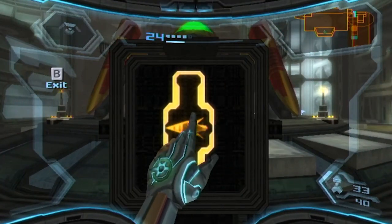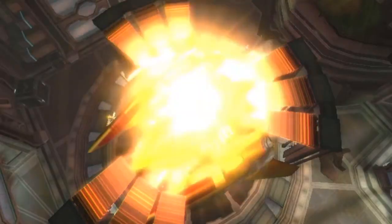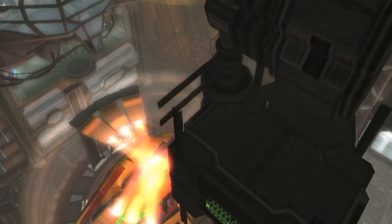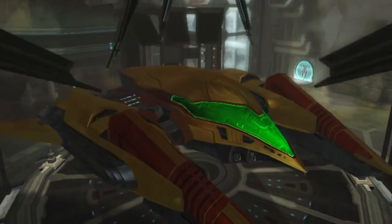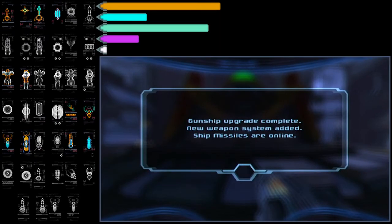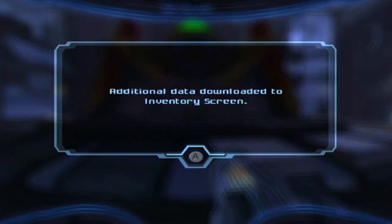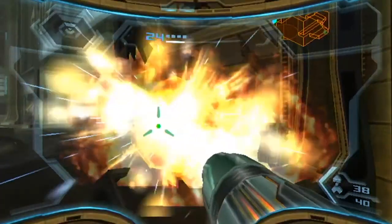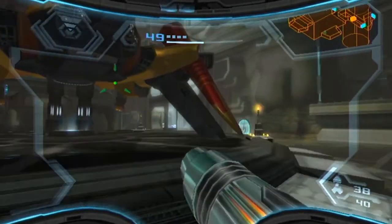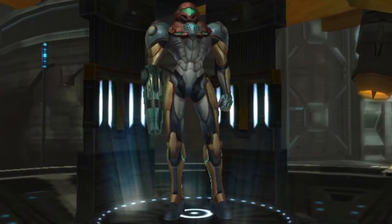This was an upgrade for our gunship - a cool thing. Gunship upgrade complete: new weapon system added. Ship missiles are online - lock onto command target icons with Z to initiate a bombing run. Functionally we won't get to play with it for a bit, but ship missiles essentially function like power bombs - you don't have power bombs in this game and these are basically the equivalent. You'll understand when you see them in action. Anyway, the ship is here which is very nice, so we are going to take advantage of that and fly over to the Fiery Air Dock.